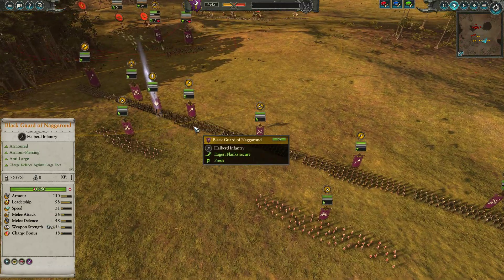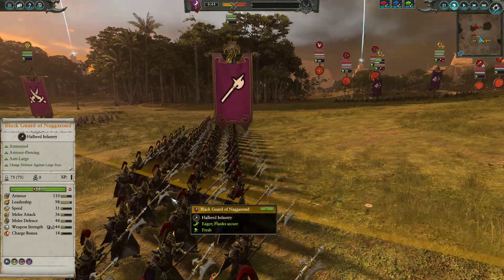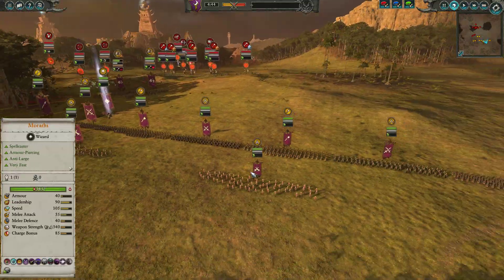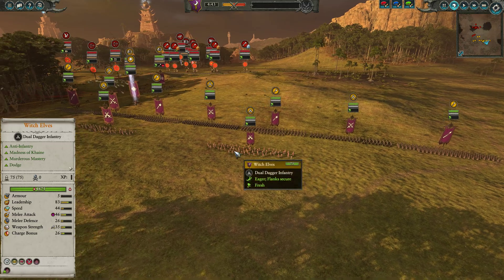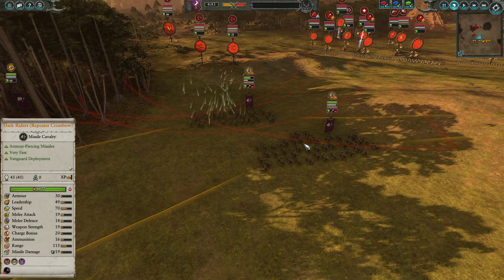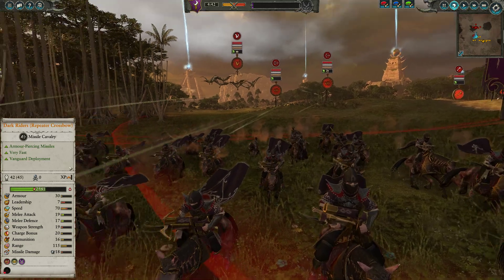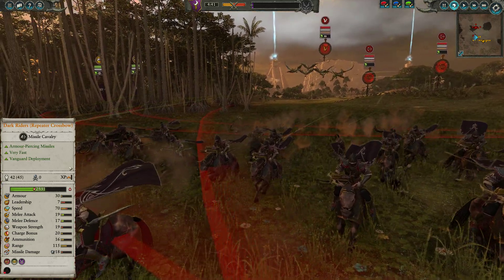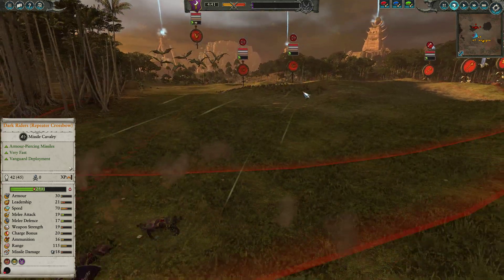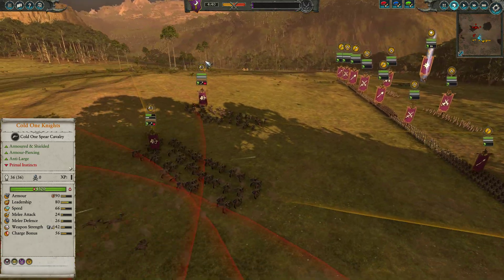For the rest of the build, we've got a front line mix of Blackguard Corsairs and Blackguard of Nagarond. Blackguard of Nagarond being an elite tier halberd with armor piercing anti-large, 110 armor, great combat stats — really good unit overall. We've also got Dreadspears on the flanks, two units of Witch Elves in the second line, two units of Dark Riders with repeater crossbows vanguarded up, and two units of Cold One Knights hidden in the woods.